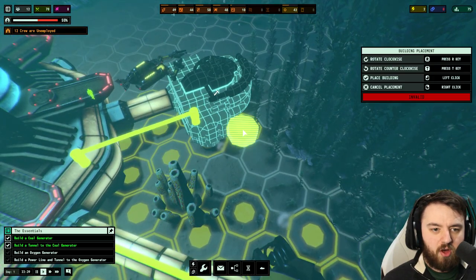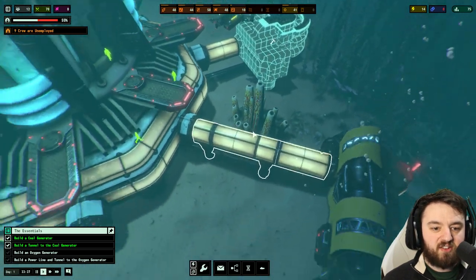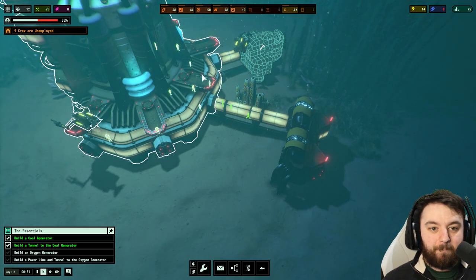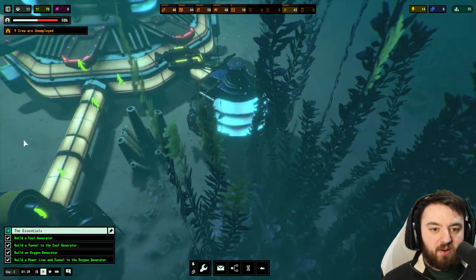Connecting to the central hub, we can bring another power cable out. It sits underneath the tunnels — I tend to run the power lines underneath the tunnels purely for aesthetics. You don't have to do that. You can build this whatever way you want — it's completely free and up to you.